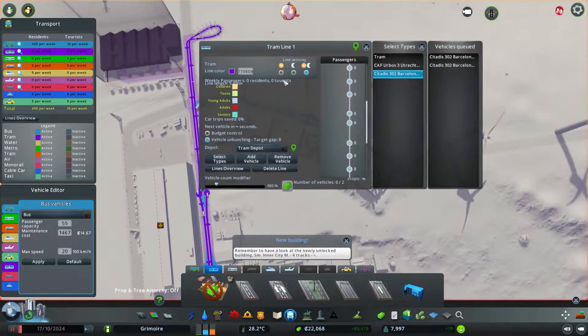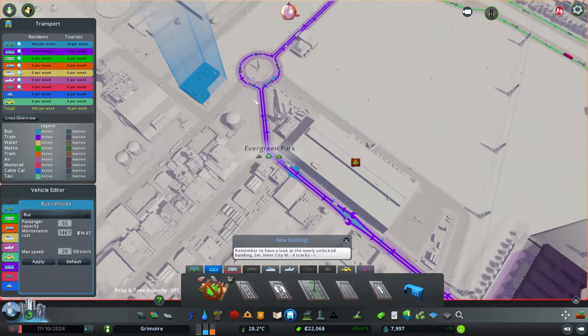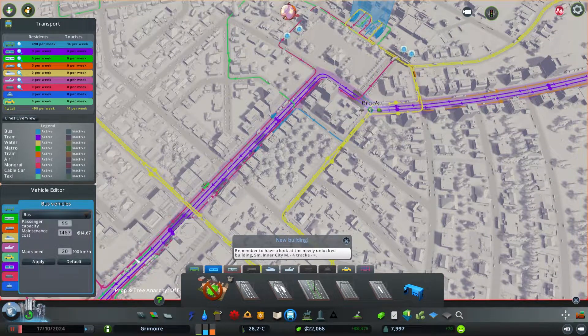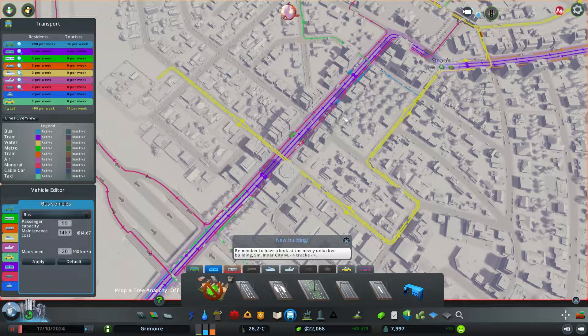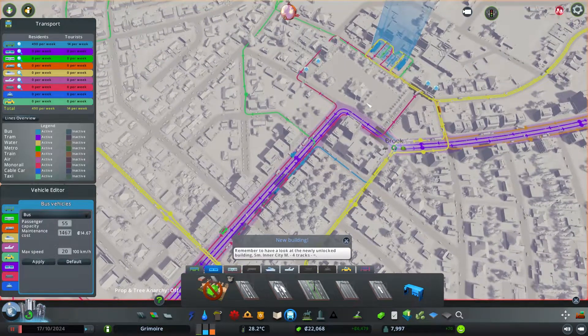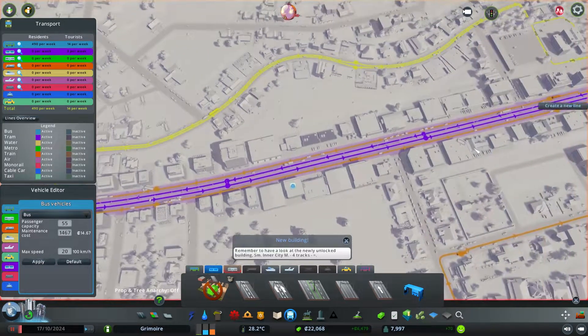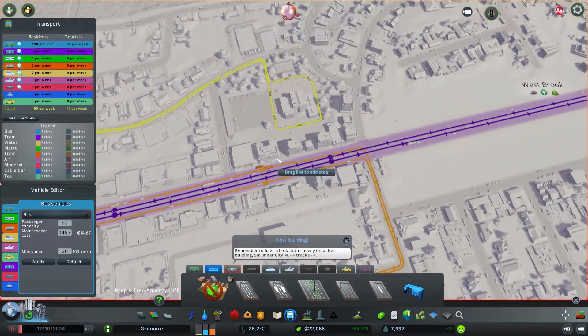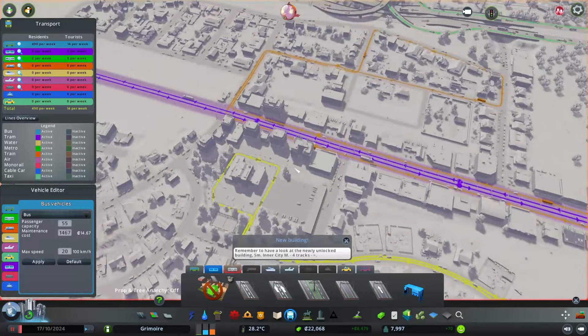Okay guys, I'm back. I've created a simple tram line. It starts here at the factory and goes to Westbrook, stopping in Brook at specific stops near the main avenue. There are 16 stops. I'm not sure about placing the stop here versus a bit further in the tunnel — but I think here is better. It's near a high school and has connections with the bus lines. I decided to do it anyway and see how it affects things.